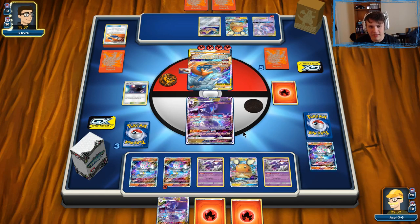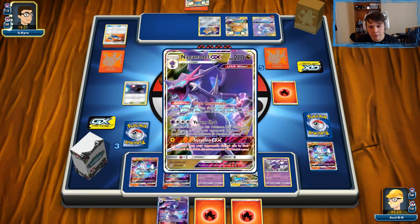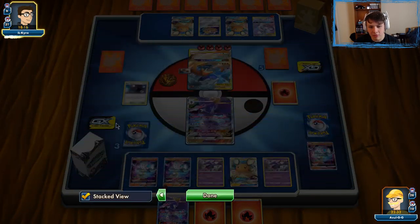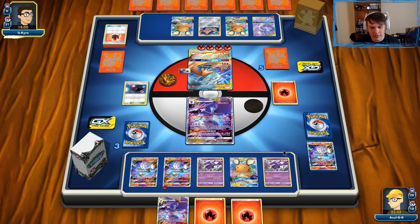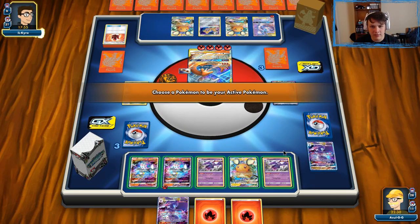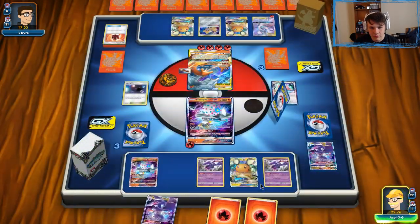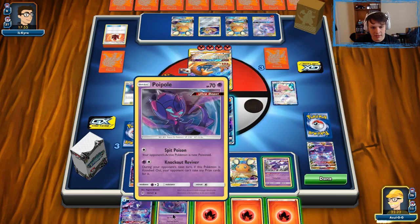They're going after the Naganadel-GX, which is super annoying. Now we have no draw power, which definitely hurts. We're definitely gonna want to get that Poipole off Ultra Space to try and use the other Naganadel-GX. They'll go down to three prizes here, so we probably just want to go with a Bursting Burn on this Reshizard. If they knock us out we're under one prize, but they'd have to use a tag team, so we could still have a response. That's my current plan — Bursting Burn after they take this knockout with Flare Strike.